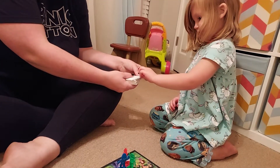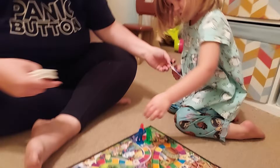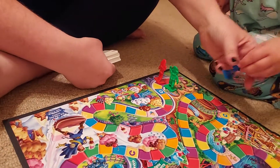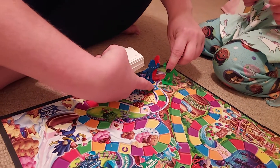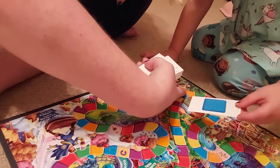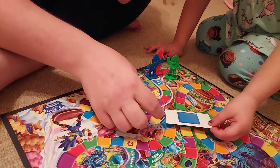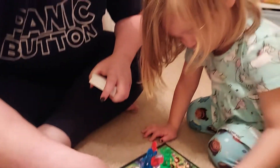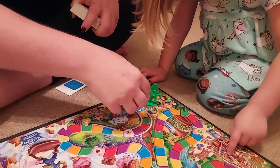Ellie, your turn. What do you have? Blue! So where's the next blue spot? That's not you, that's Mommy. Look, Ellie, actually you got Cupcake Commons! See, you get to take the shortcut. You get to go right there. Isn't that cool? Wait, actually I think you get to go all the way here. Wow, good job, Ellie!